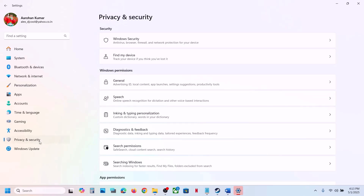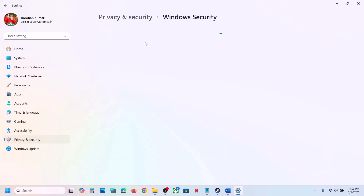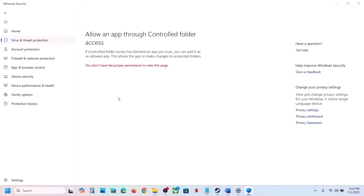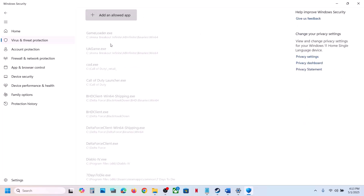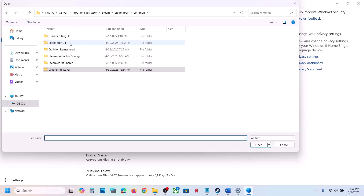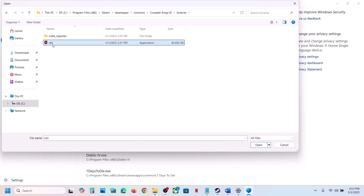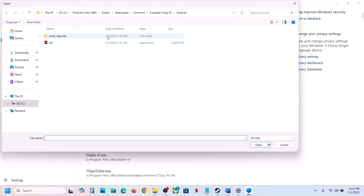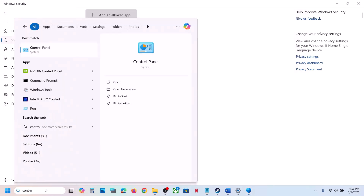If you are using Windows Security, open Windows Settings and go to Privacy and Security. In Windows 10 click on Update and Security. Click on Windows Security, then Virus and Threat Protection. Scroll down and click on Manage Ransomware Protection, click Allow an App Through Controlled Folder Access, click Yes to allow, then click Add an Allowed App to browse all apps. Go to the game installation folder, open the game folder, open Binaries, and select the EXE file. You can also add the launcher.